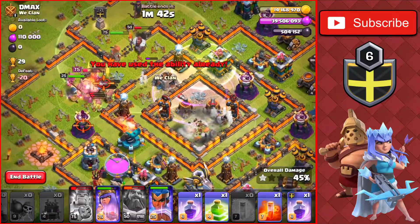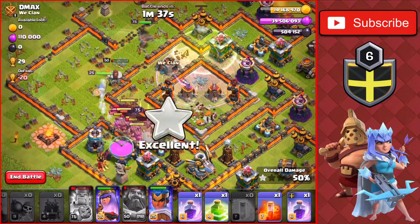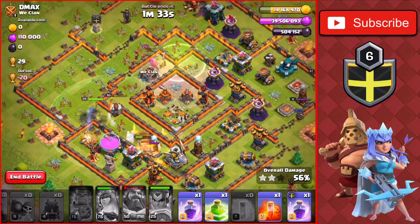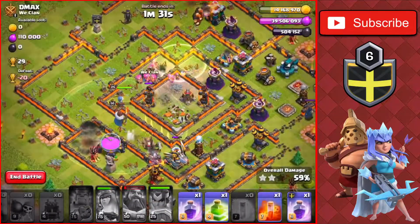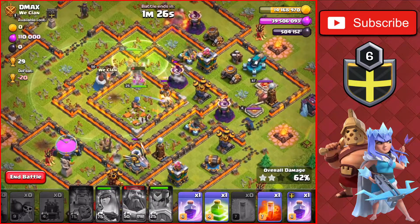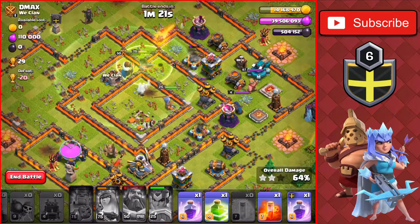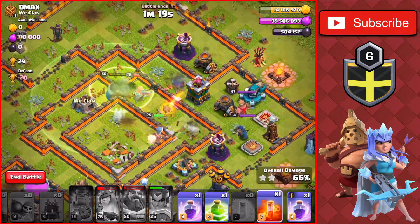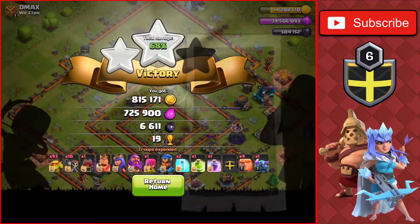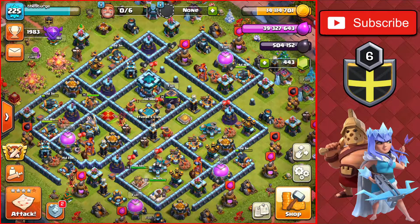We get the second star to get a few more trophies since I want to get back up closer to Titan League in the coming weeks. The queen is about to go down so we end the raid there — getting 19 trophies and 800,000 of each. We're up to 14 million gold on the base, only needing four more million to fill the gold storage completely.